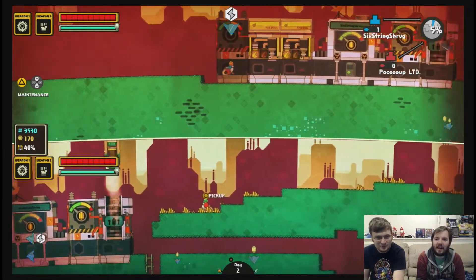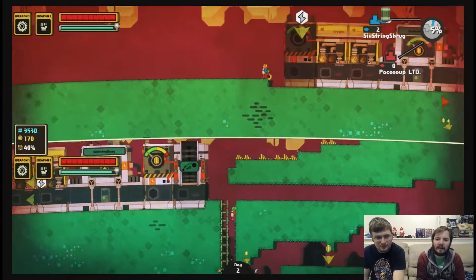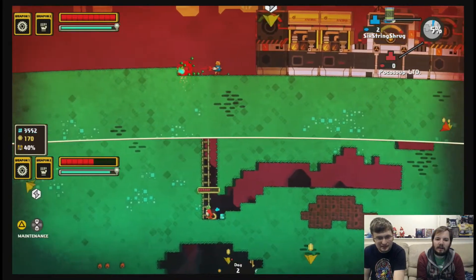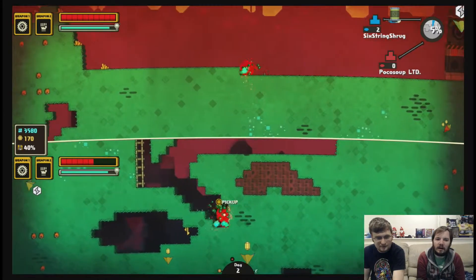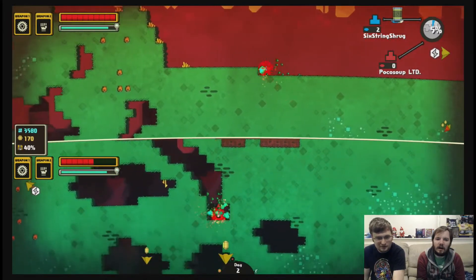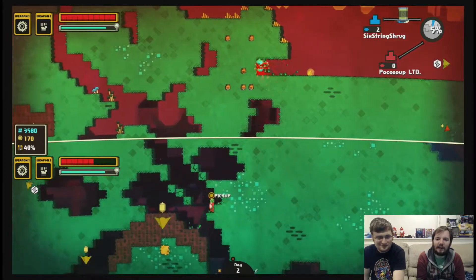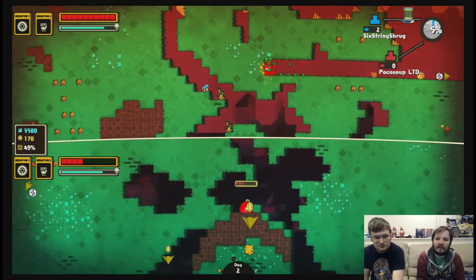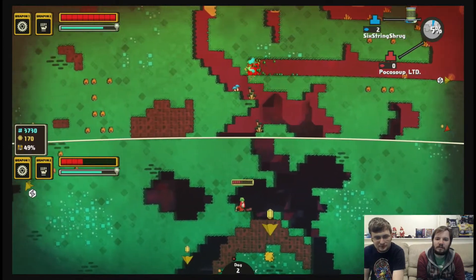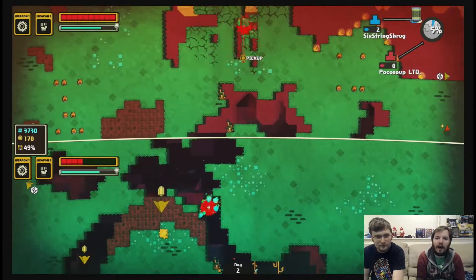I'm going down here. There's more stuff down here. We need crystals. Can you find power crystals down there? I keep forgetting about the damage I take. Don't take damage. Whoa. This is fun. Isn't it fun? Kind of. It's like a Terraria Minecraft thing. But like with an objective. You need that crystal. I'm trying to get to it, but it's covered with like...